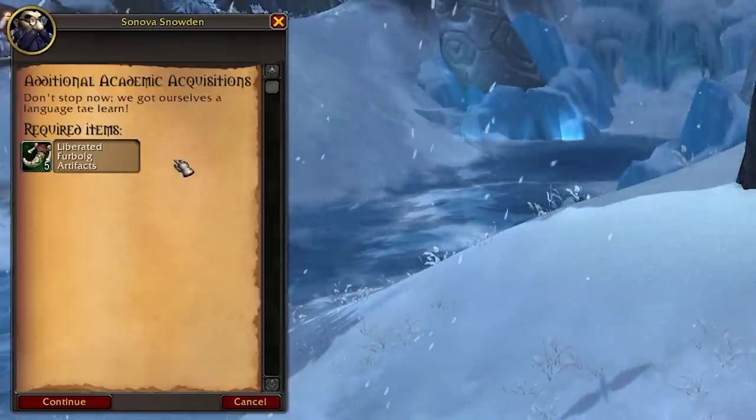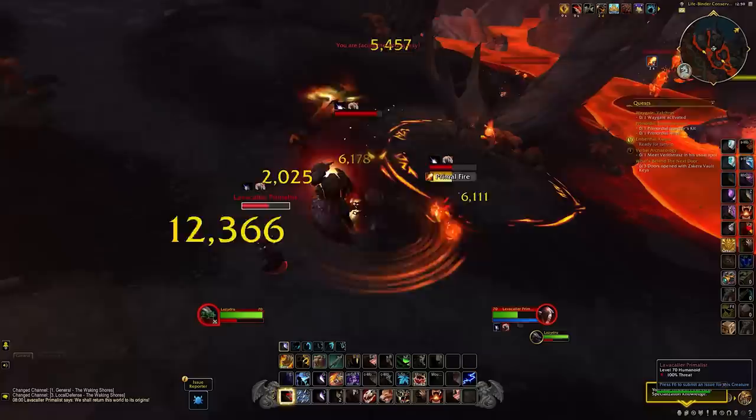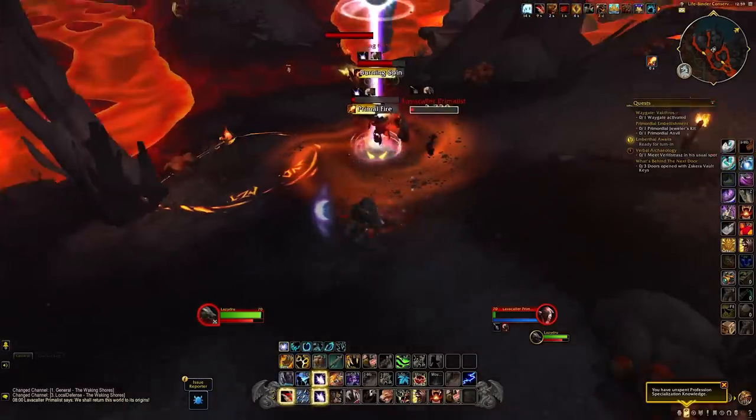The items you're looking for are two different ones. The first, and most common, is the Liberated Furbolk Artifacts. More of these drop off elites, and even more from rares, so you want to make sure you're killing as many rares as possible, and focus on elites when the rares are not active.